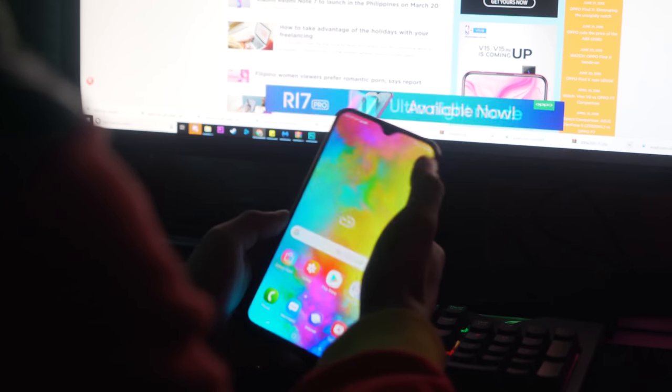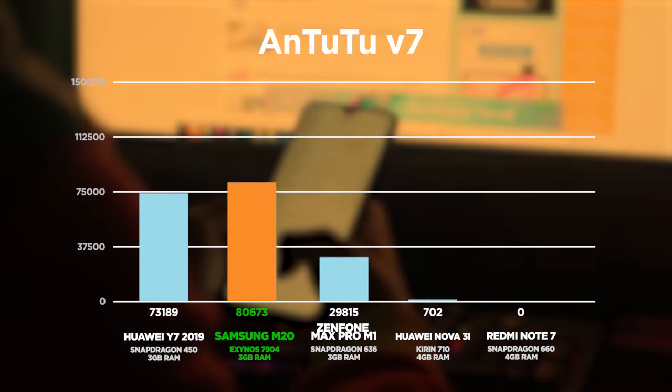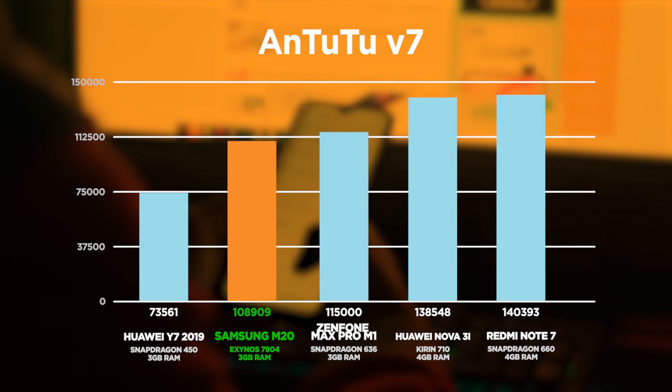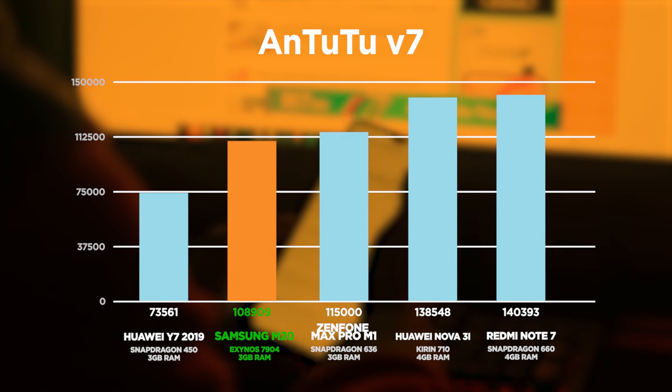Now let's keep this moving. Taking a look at our standard test setup, all we have installed on the phone are the apps we need. Starting with our synthetic benchmarks, for Antutu V7, the Exynos 7904 is right where we expect it to be. It's not taking down the Snapdragon 660 or Kirin 710 anytime soon, but it's right around the level of the Snapdragon 636 and above the Snapdragon 450, with a score of around 109,000.